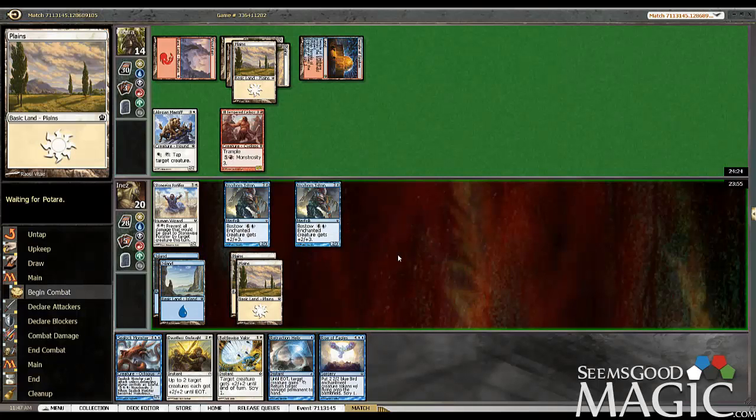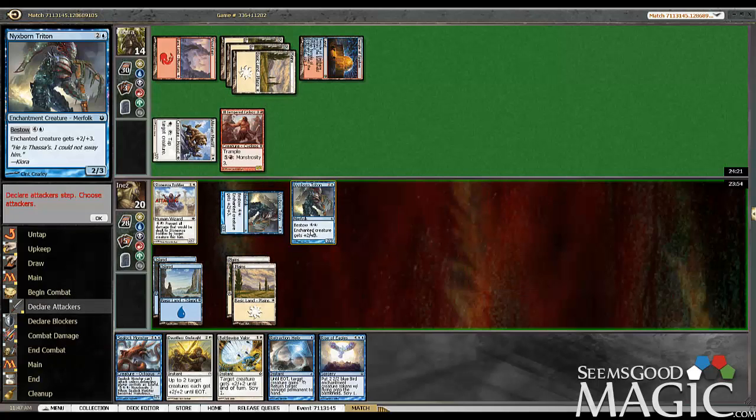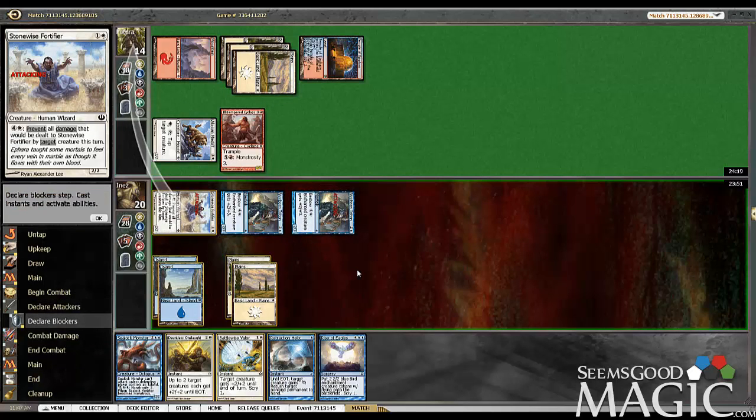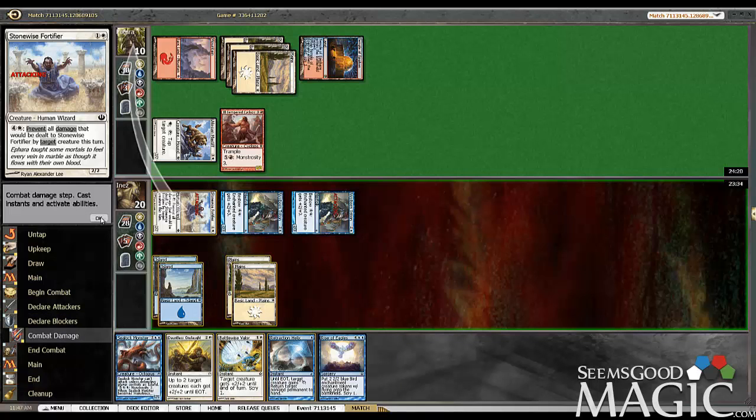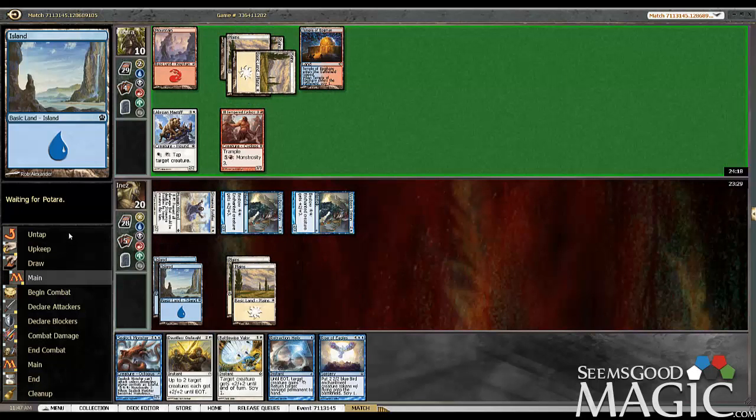So let's see if he taps something down. Triton, I'm assuming. Yes, and we'll get in again. So I can deal 8 to him. I think I'd rather just wait. Because if I get another land, I can actually Dauntless plus Battle-Wise Valor, which I think is pretty good.